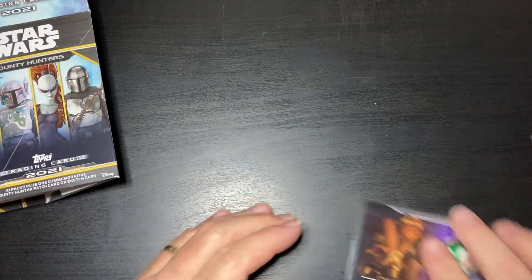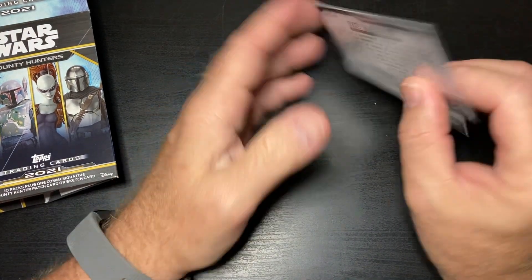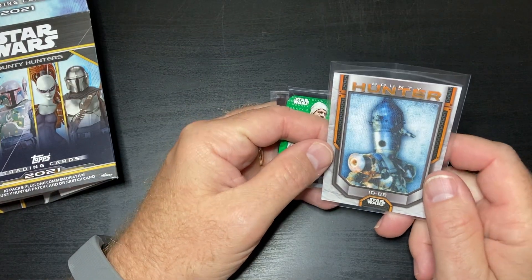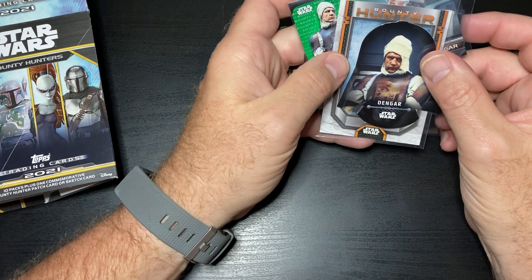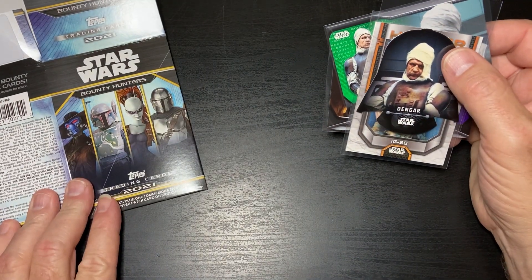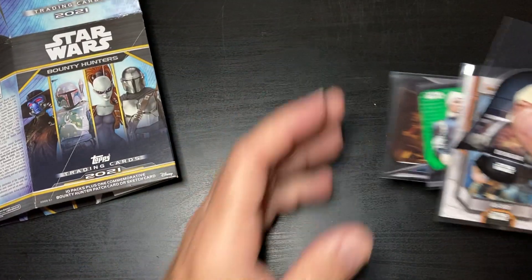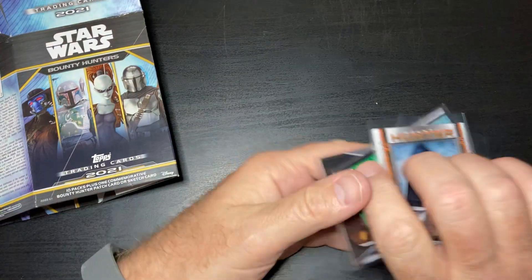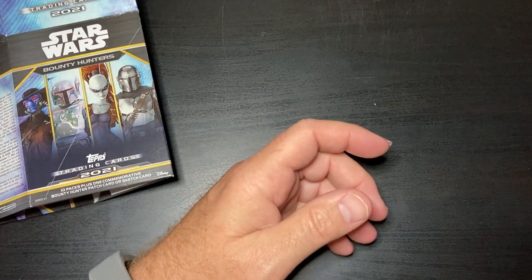These are really interesting cards — their numbering is really interesting. We got two numbered parallels: a B2 purple and a B3 green. We got our patch card, which is really cool. The head of the box is this Dingar die cut — you get one of these every 20 boxes and we got one. The Empire Strikes Back Bounty Hunter die cut — one in 200 packs. That was kind of fun! Thanks so much for watching everybody — please hit the like button, subscribe, and we'll keep putting stuff out for you.